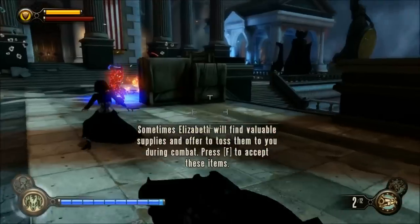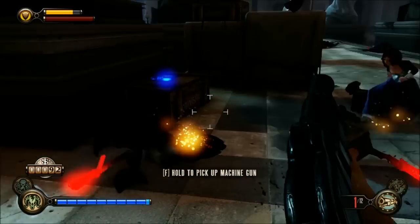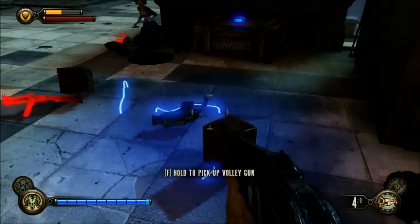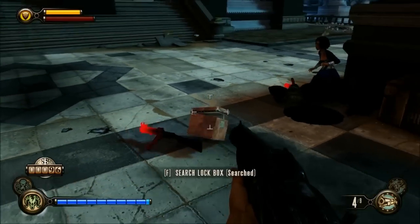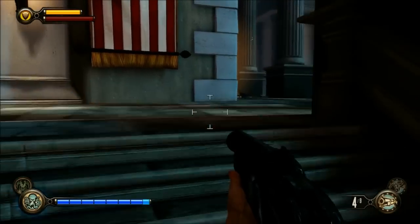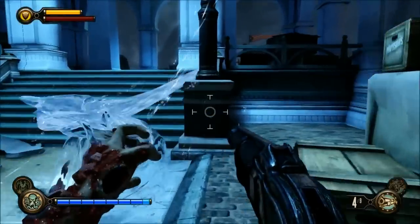I charged that group of enemies — like three or four of them — and they just get shocked. Even though I didn't directly shoot that guy, since I upgraded the shotgun spread it hit him anyway, so that worked out really well for me. And my salt use, as you can see, is almost completely untouched — this build just works great because once you build up momentum you just keep going and going.